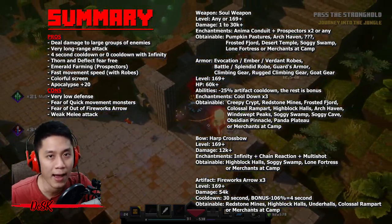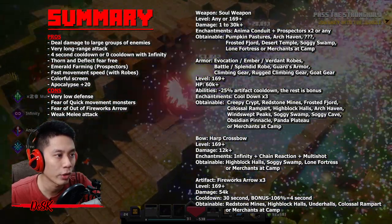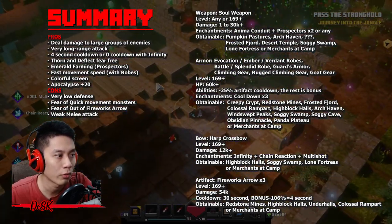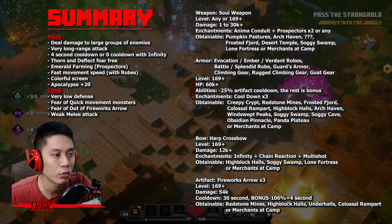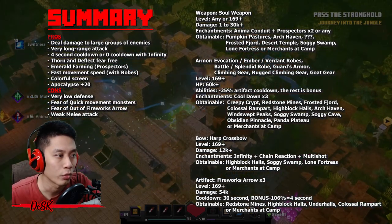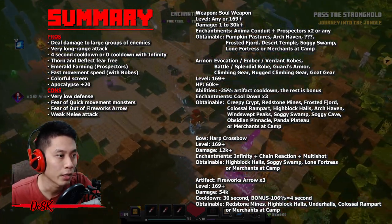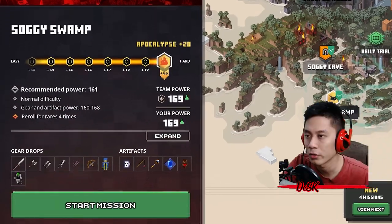For cons: very low defense, fear of quick-movement monsters, fear of running out of firework arrows. Some monsters might take many shots to kill, so you might overuse the firework arrows — be careful of that. Also very limited with melee attacks.